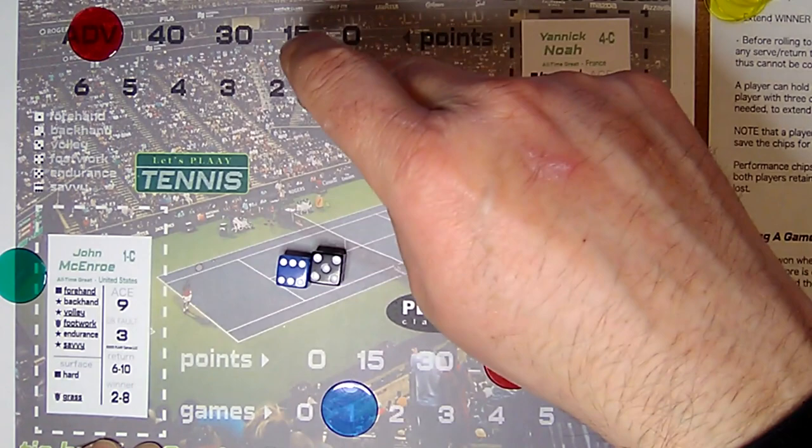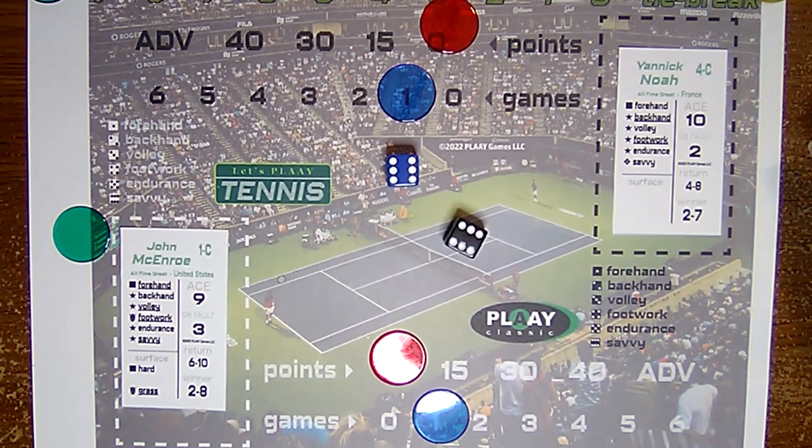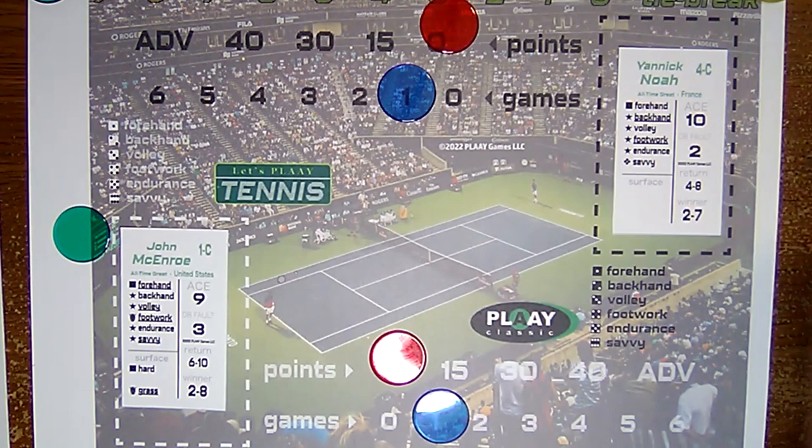Game three, set one. Noah to serve — he gets a twelve, going to serve unusual. Rows a seven — spectacular serve placement. Opponent must roll a seven for a return. Let's see if McEnroe can roll a seven — he does not. Noah gets the point.